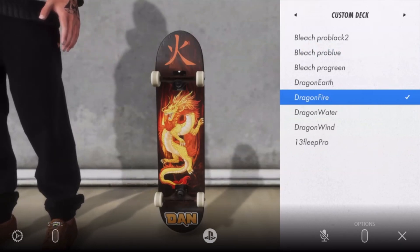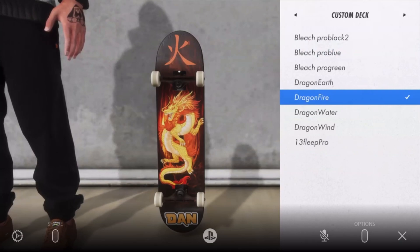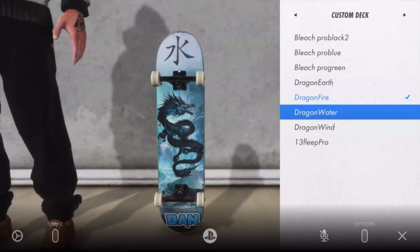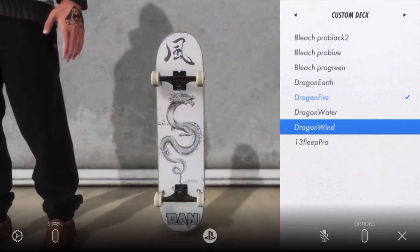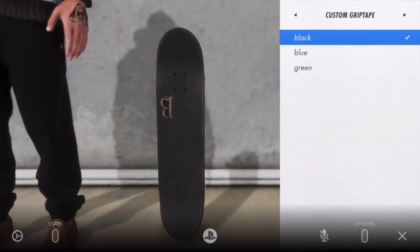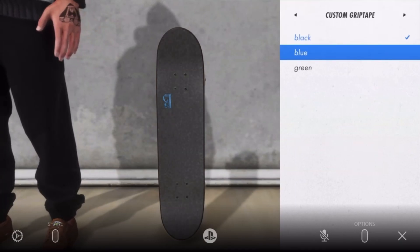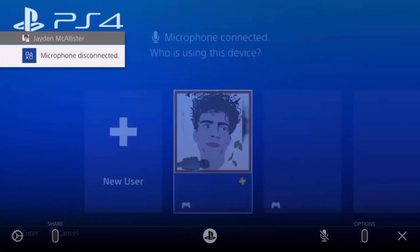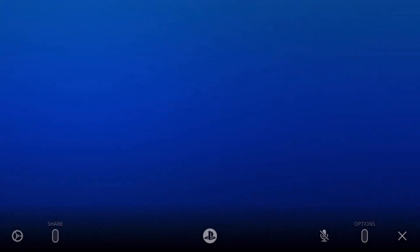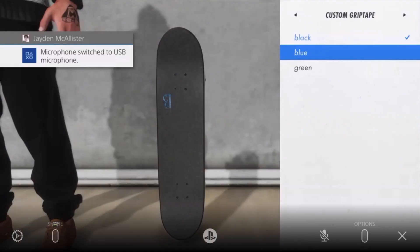As you can see when I scroll through — I don't really scroll through very much on this clip — you see how I went from one to the other. I did not go from Dragon Fire to Dragon Wind just to see what Wind looked like. You have to go one by one. If you just zoom through, especially the grip tape skins and other stuff like that, it'll crash your game.